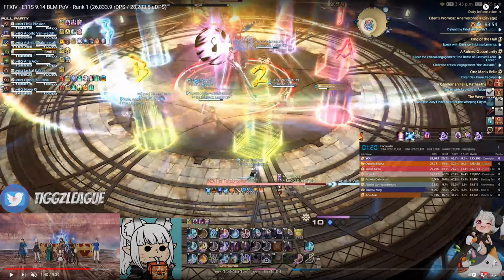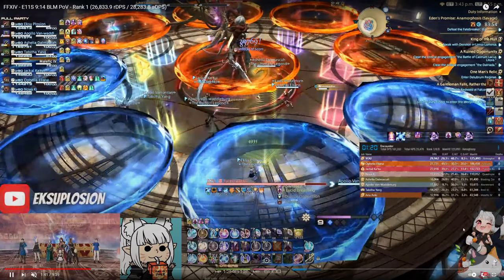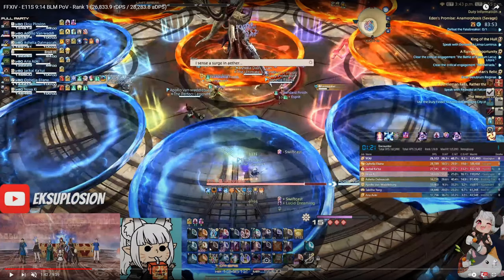If you want to do a 3 fire 4 despair line after using a fire 3 to get back into astral fire 3, you need to enter fire phase with at least 5600 mana. Since a fire 3 costs 1000 mana, you need to get to at least 6600 mana in ice phase. 2 mana ticks got me exactly to 6400 mana — this is why we have to use lucid dreaming when in ice stance. The lucid dreaming tick of 300 MP is enough to get you over that threshold, so I fire 3 immediately after.